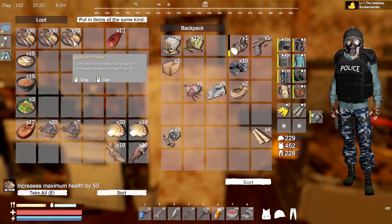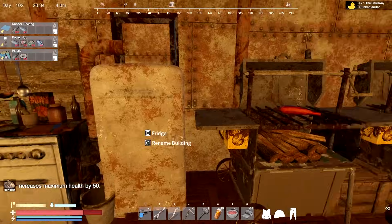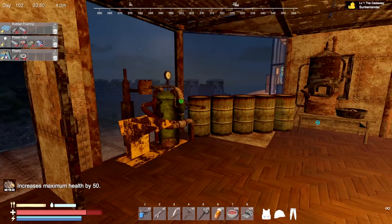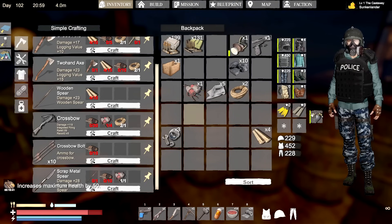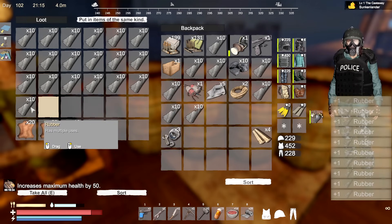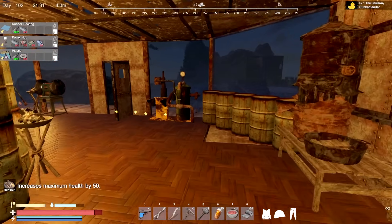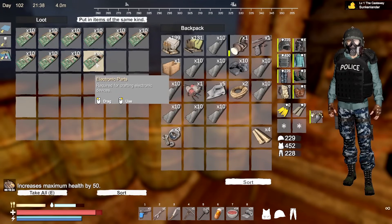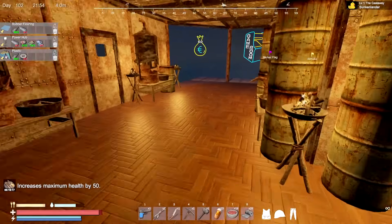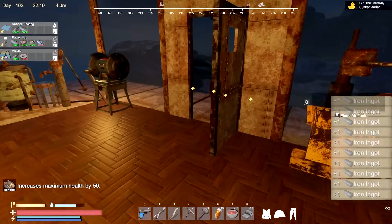I need to eat too. I'll grab some food from the fridge, maybe bird meat since it goes down fast and we can get so much of it. I need rubber — it's going to change up a bunch of stuff. Luckily I've got a ton of rubber. I'll need a new crate for this, plus duct tape from the other side, circuit parts, and iron too.